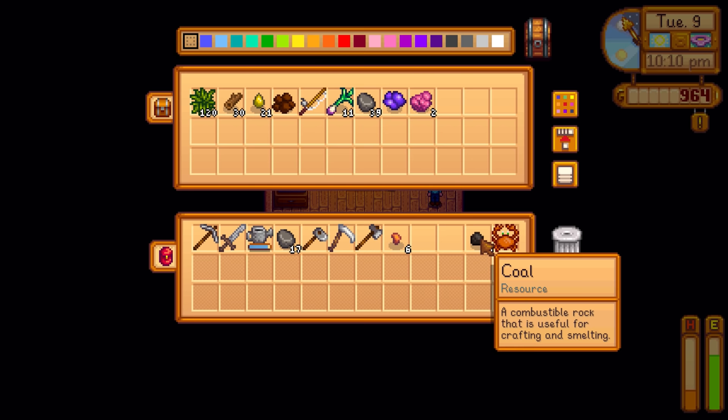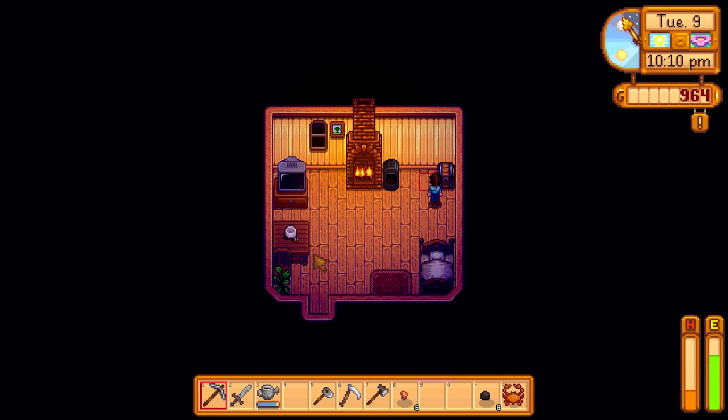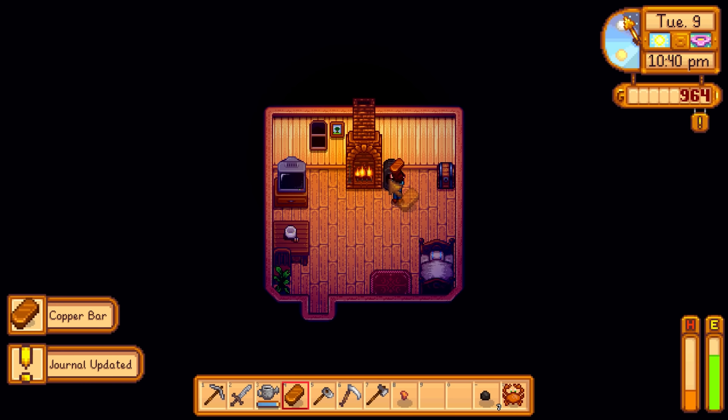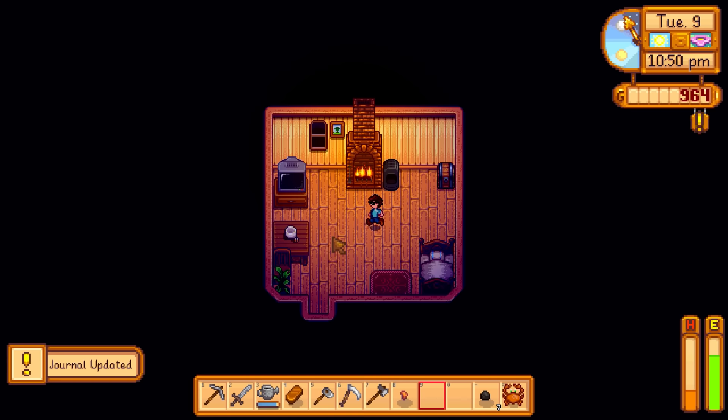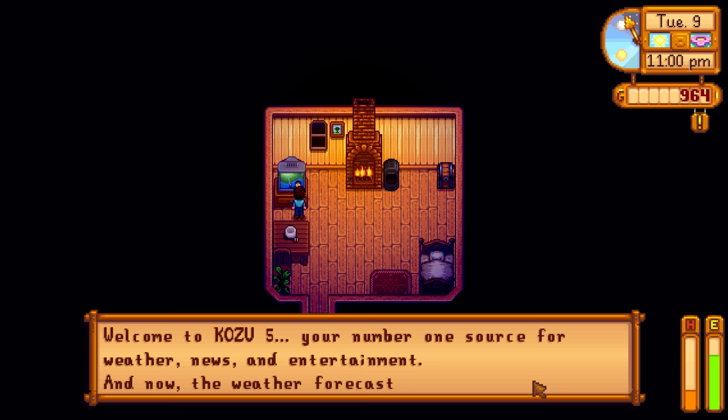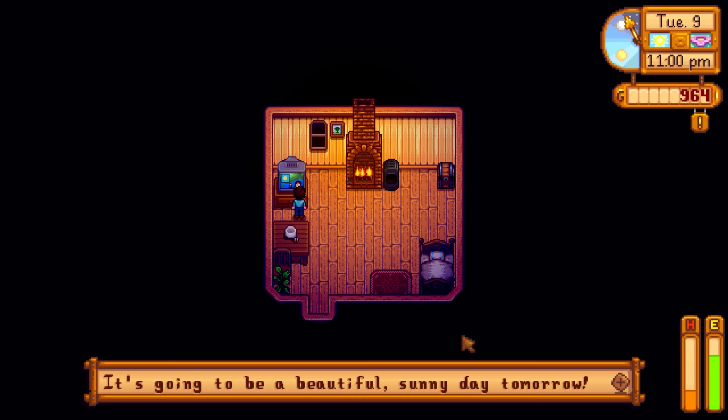Bug meat, amethyst, copper ore — let's grab those and try the furnace. How does this work? Oh it's smelting right now — it took a coal from my inventory automatically, so I don't have to manually add coal. Cool! We got a copper bar — journal entry unlocked! Now let me watch the TV. Weather report: it's going to be a beautiful sunny day tomorrow. So no rain — we won't be meeting Sebastian tomorrow, but it'll be perfect for fishing.